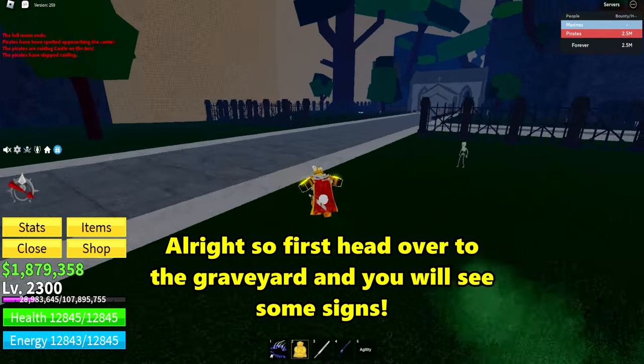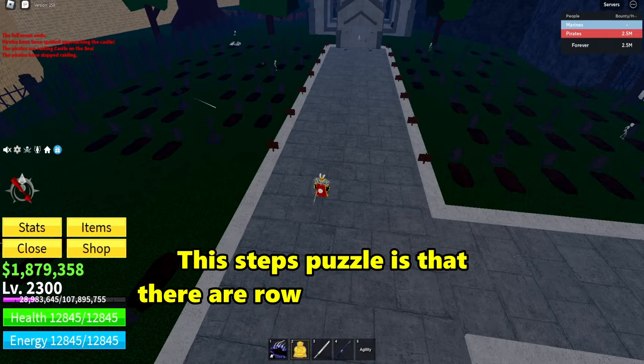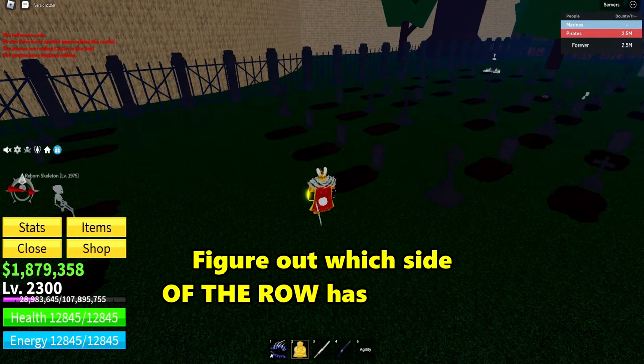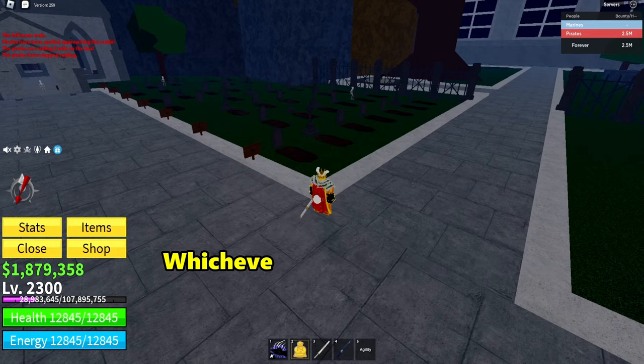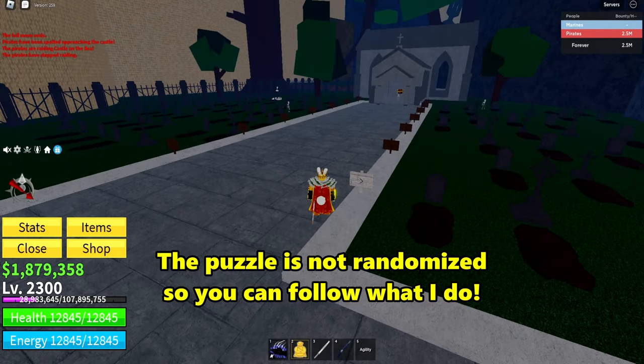For step 3, head over to the graveyard over here and you will see some signs. The puzzle is that there are rows of tombstones — figure out which side of a row has the most. Whichever side has the most, you want to click that sign. This puzzle is not randomized, so you can follow what I do in this clip.